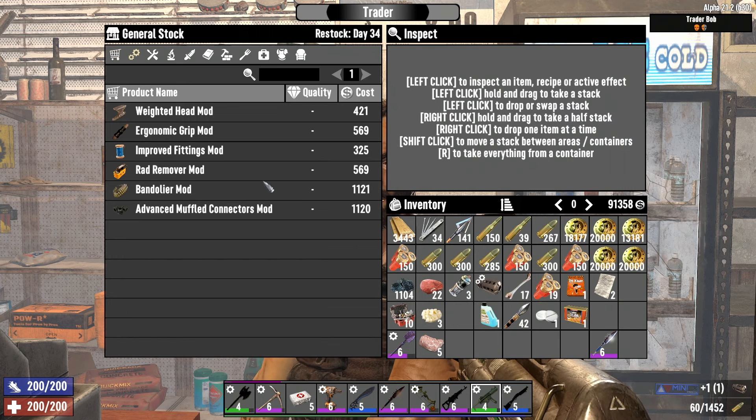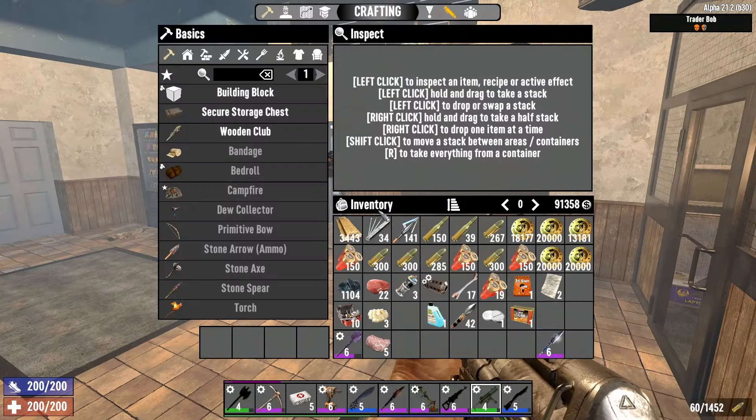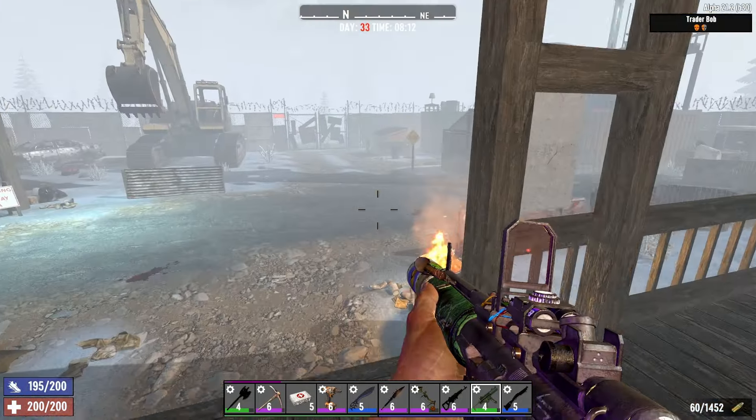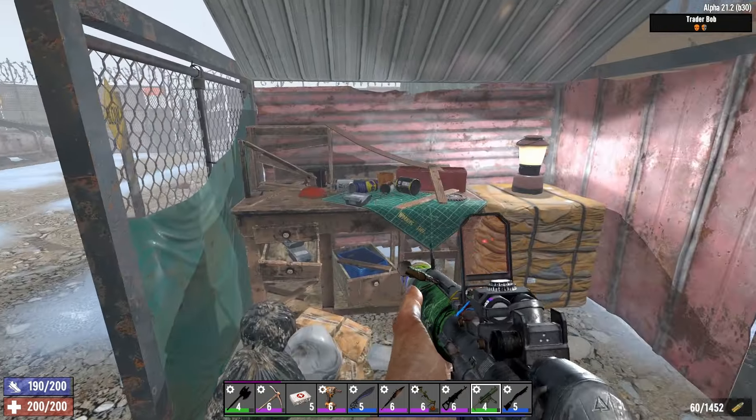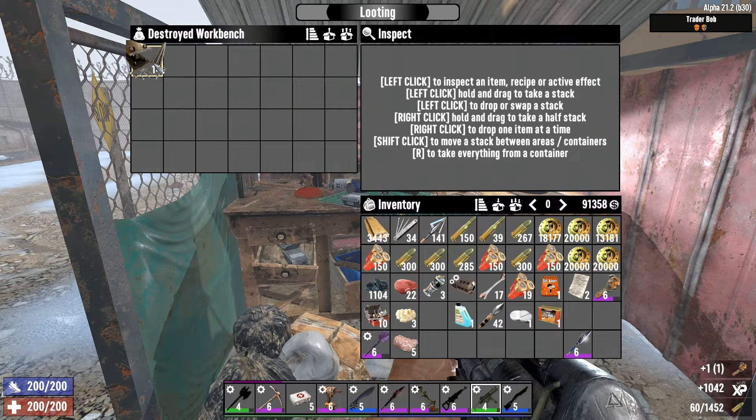Also buy that for our new magnum. Thanks for shopping here. Day 33 is red — that means blood moon tonight. Level 6 chainsaw.